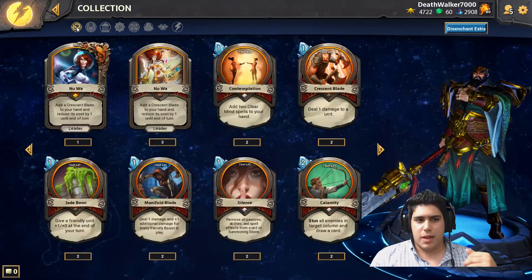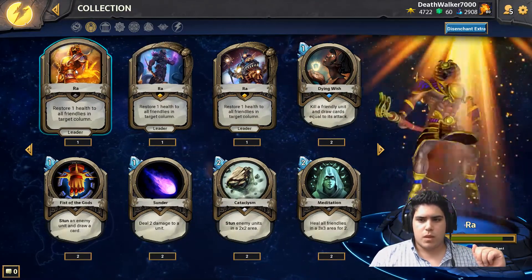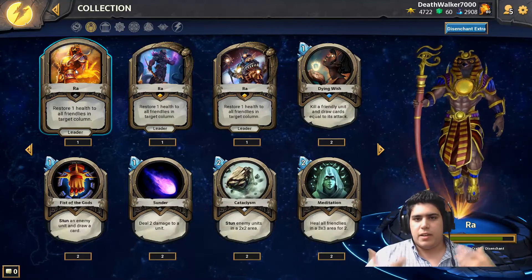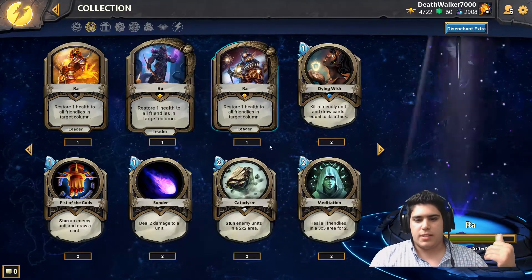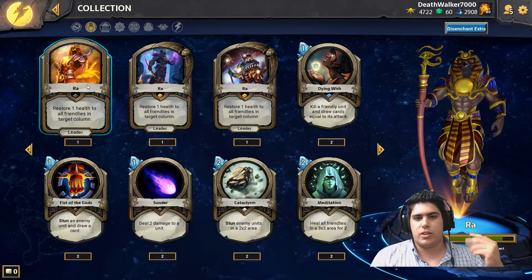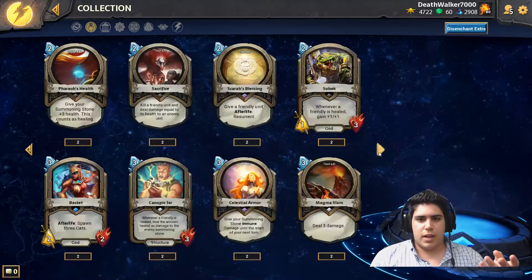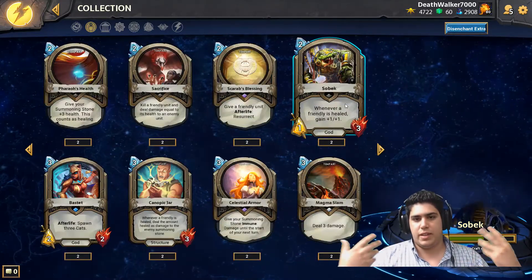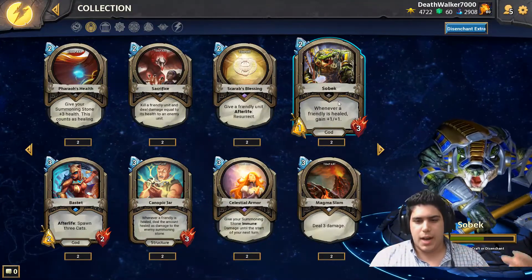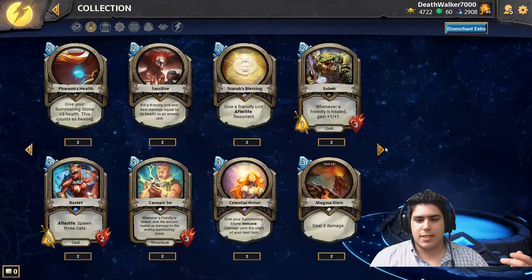Moving to the Egyptian Pantheon with Ra. Ra's Pantheon is really built around healing. His leader ability is to restore one health to all friendly units in a target column. You can already see that synergy — then you have Sobek, who gains plus one, plus one whenever something is healed. He's a two-cost card but can grow really, really high. It's also a Pantheon with a lot of removal with Magnus Slams.